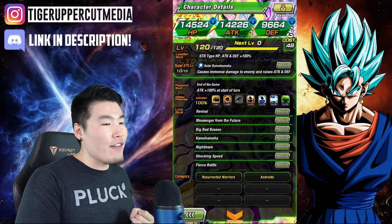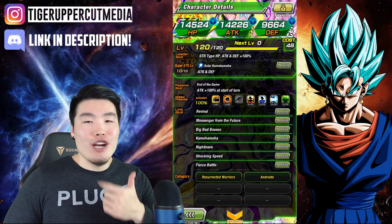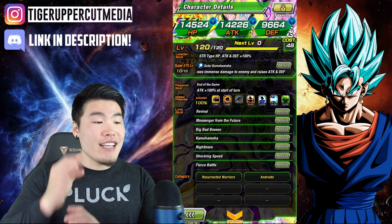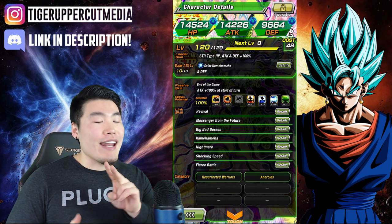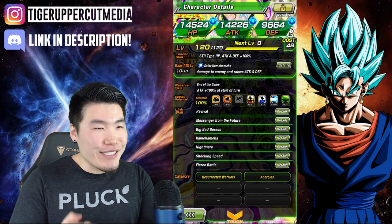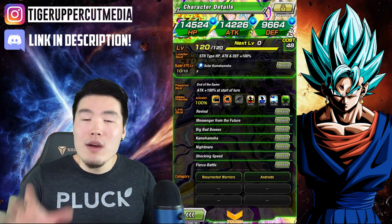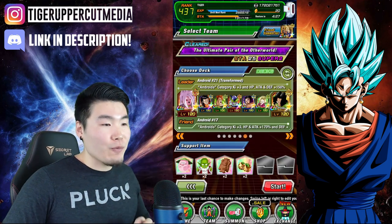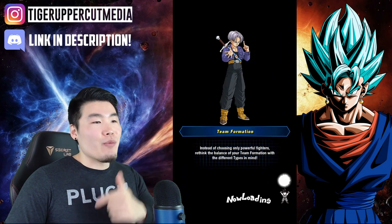For his links, he has Revival, Messenger from the Future, Big Bad Bosses, Kamehameha, Nightmare, Shocking Speed, and Fierce Battle — some very good links. He's also available on three different categories. You can only see two here — Resurrected Warriors and Androids. But on JP, he's also part of the brand new Enhanced Transformation category, led by the new Transforming Super Blue. So it'll be interesting to see what he can do on that category team as well. But since we're on global right now, we're taking him on an Androids category team. Let's jump right into it.